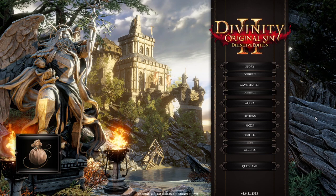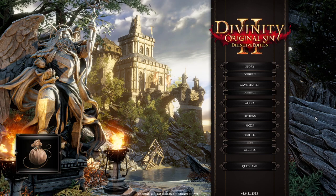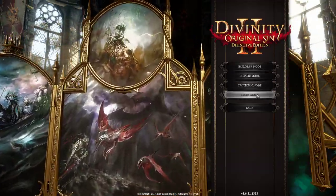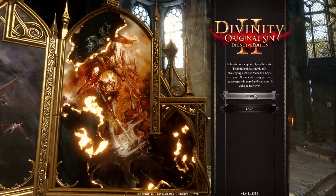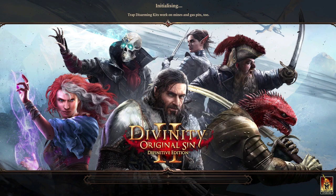I'll also give some guidance on how to further optimize the party, making it more physically or more magically heavy. So without further ado, let's go into Honor Mode and begin our journey. I'll talk a little bit about character creation and what our party is going to look like.